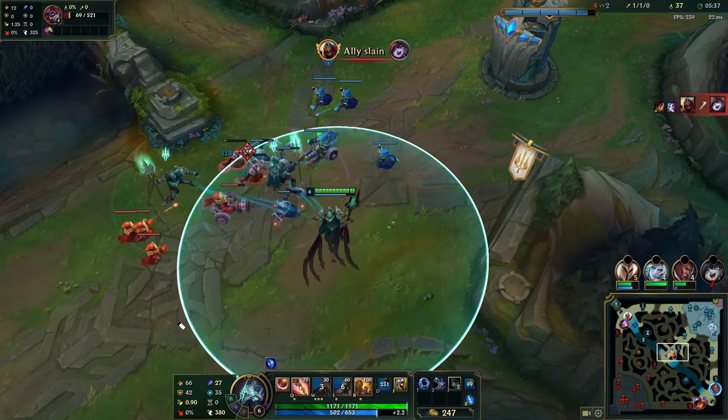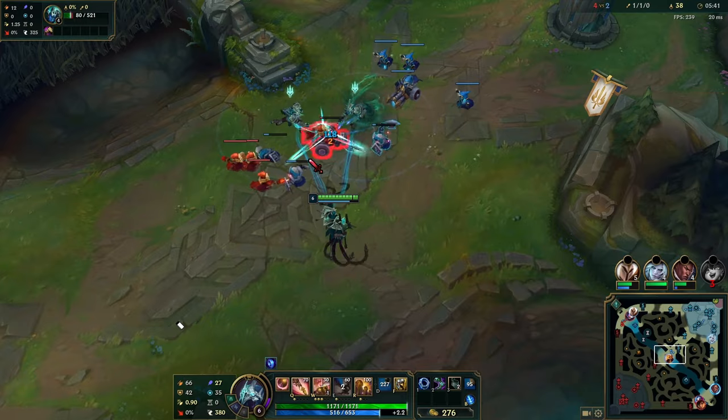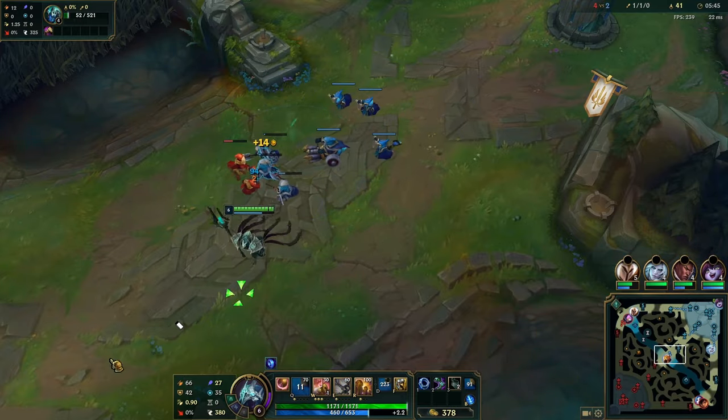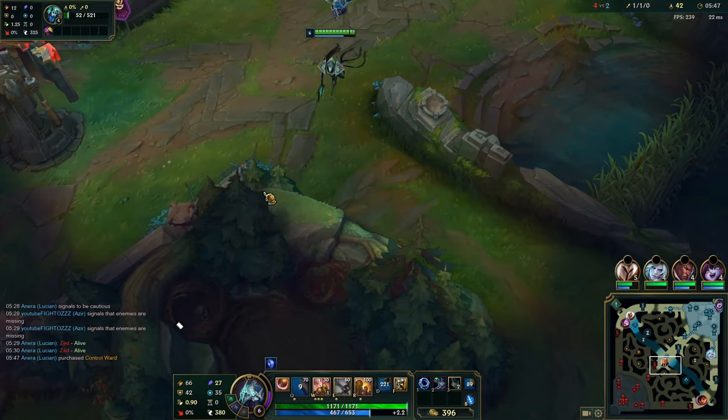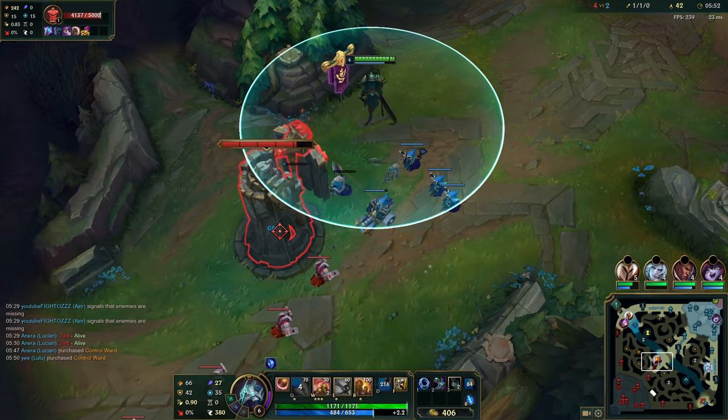Against champions like Syndra or Orianna, tier two boots are important because there's value in dodging their abilities. But against Zed there's nothing to dodge really — he's going to hit you with one shuriken and you can always dodge the other. If you have enough Amplifying Tomes you can just dash into him, tank it, and still win the trade.